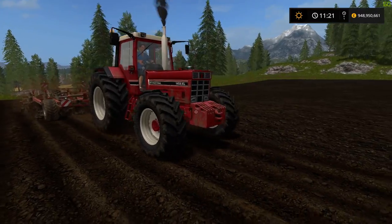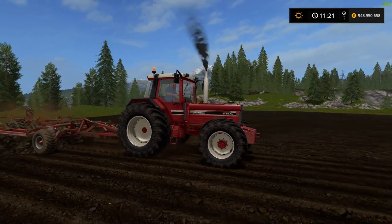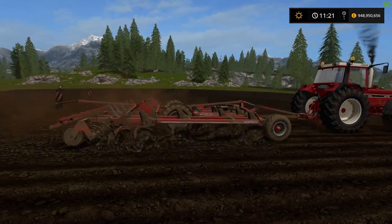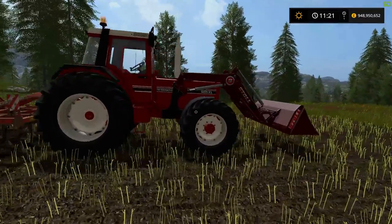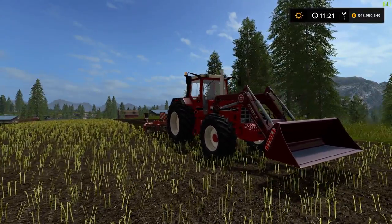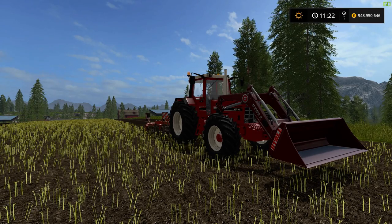The texture on the tractor does get dirty — you can see it's built up around the wheels and on the body — so it has a working dirt texture which is really nice to see. I hope you've enjoyed this Modblog episode with the International Harvester tractor. The link will be in the description as normal — it's completely error free and from FSUK. Thanks for watching and bye for now.